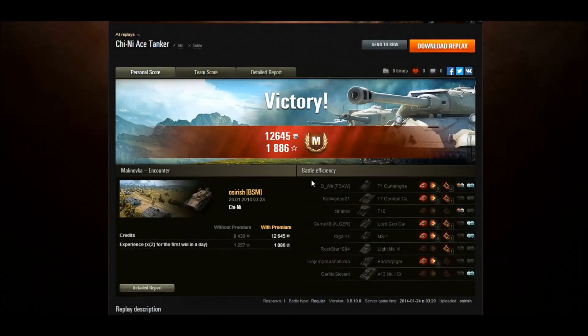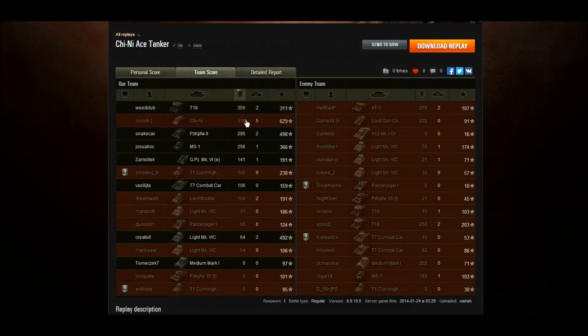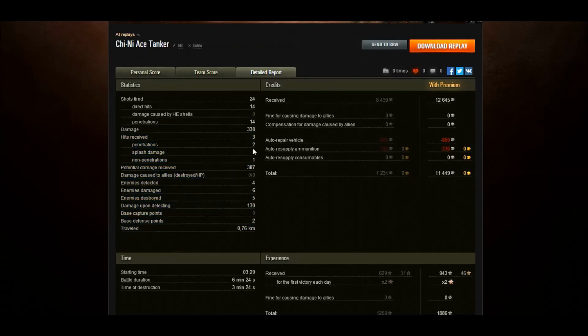So there we have it — Ace Tanker in my first game in the Chinii. Got most XP: 629. But it's only a Tier 2 game. Five kills. We didn't do the most damage, but it was still enough for the Ace Tanker. We fired 24 shots, only 14 hit the target, and of those 14, not all did damage. We received three hits — two penetrations and one non-penetration.